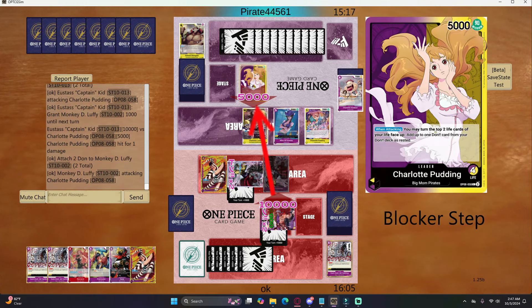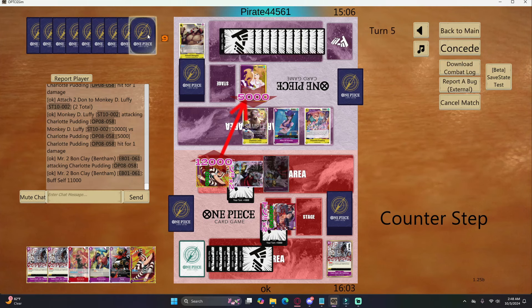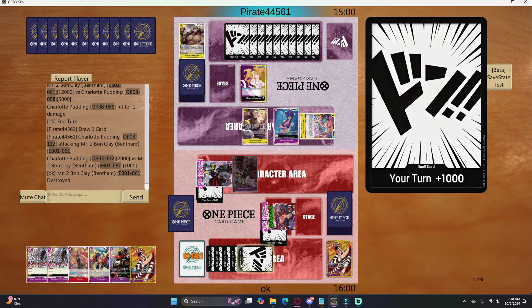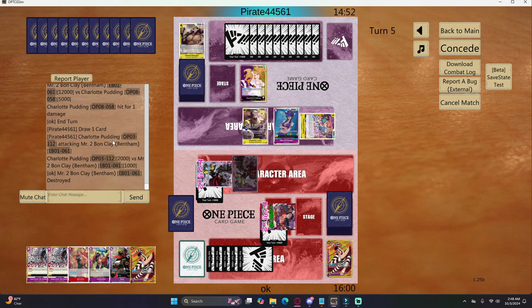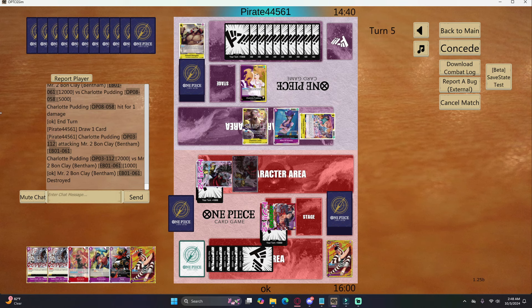I swing 10 into life to bait out a Radical Beam, but I had plenty of counters so I was fine. He takes the 10 and I swing 12 — he takes that too. He has like 13 cards in hand, just taking every hit. He swings into my Bond Clay, Pudding takes it down. Big Mom is going to put in some work — he plays another Big Mom, which is funny that that works.